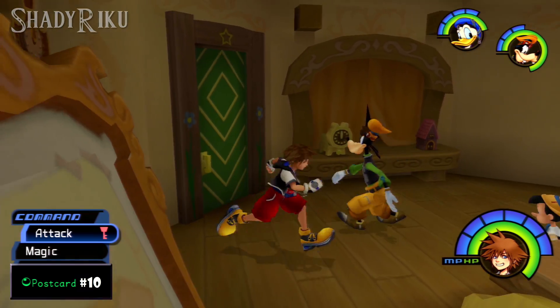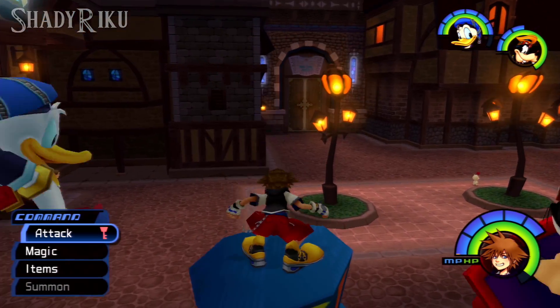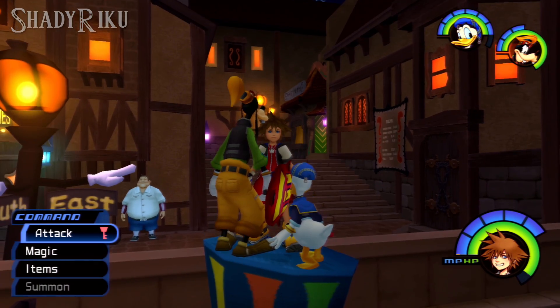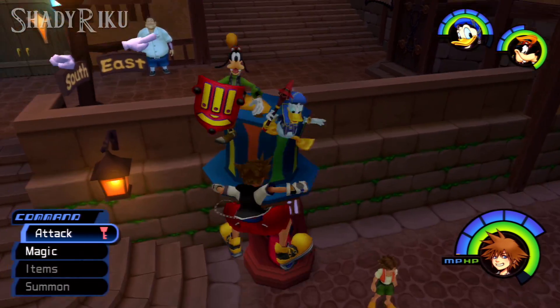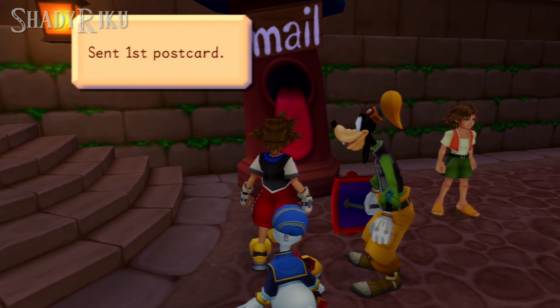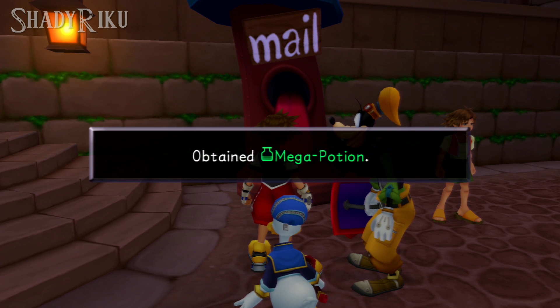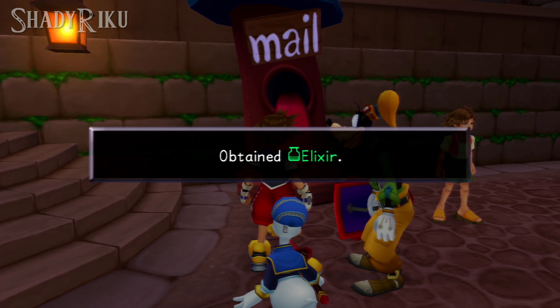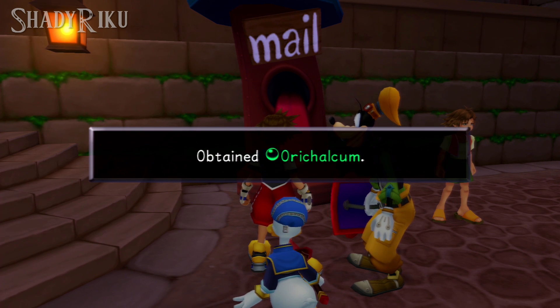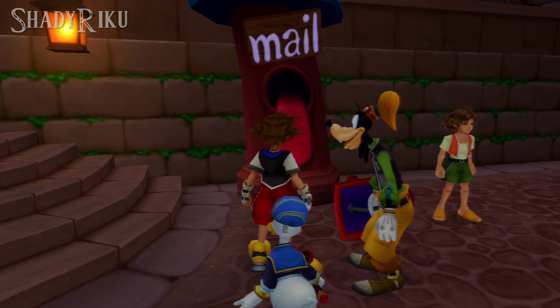For the rewards, head back to the mailbox in the first district and post all 10 postcards. The rewards come in a particular order: the first postcard gives you a cottage, followed by a Mythril Shard, Mega Potion, Mega Ether, Mythril, Elixir, Mega Elixir, Orichalcum, and AP Up. For all 10 postcards you'll get yourself a Defense Up.